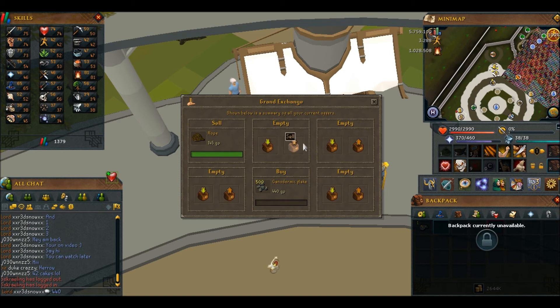This can be done with any item. So the range of money making you'll be going through would be a K an hour, 100K an hour, a mil an hour, 5 mil an hour, 10 mil an hour, 100 mil an hour — it depends on what you do. Just think, you could do this with party hats, and you could think about the profit you'd make with that one.